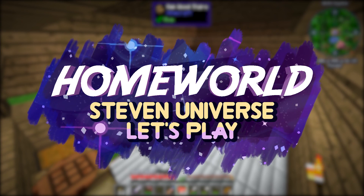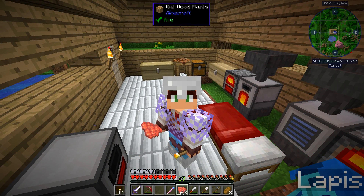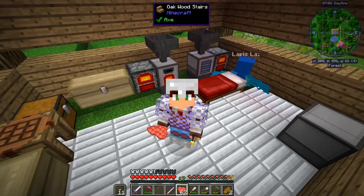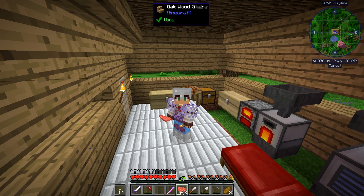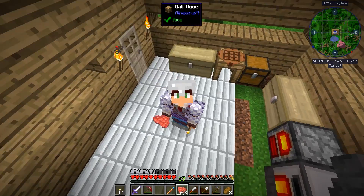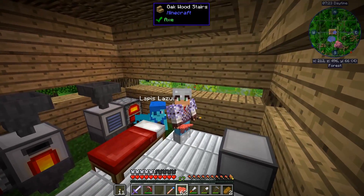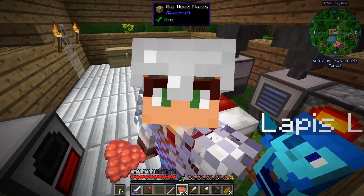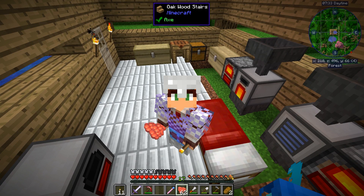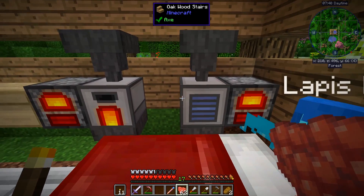Hello everyone, Rain here and welcome back to Homeworld. Today I need to do three different things, but I can do them all at the same time. I'm gonna try to find three things: I still need an ender pearl and I also need some sugar cane for my builder. While I'm looking for them, I think I might also try to find a village, because emeralds are a very important thing for making gem bases, so I really need to get them as soon as possible.